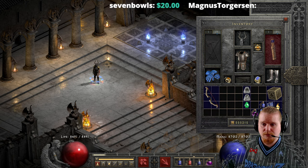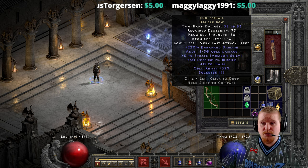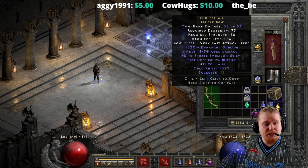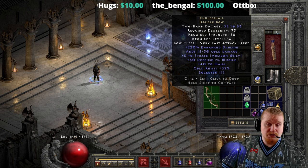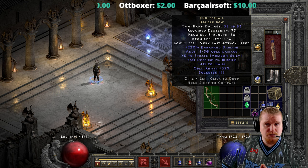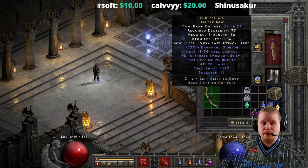We also have a very nice 220% Enhanced Damage, which varies from 180 to 220%. That 220 is actually pretty high — some bows won't even get near that, coming in at 150 or lower. We also have 15 to 30 Cold Damage added, which is nice since you're hitting targets in quick succession, meaning they'll likely be chilled with a 3-second duration. In Hell difficulty, that duration is nerfed to 33% effectiveness — essentially 1 second — but you can increase it with other cold damage sources like Ravenfrost.